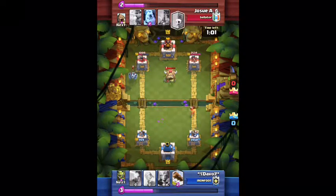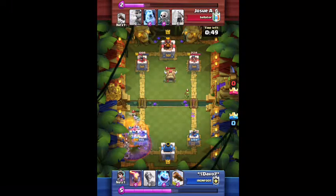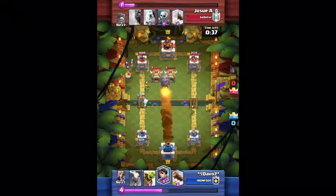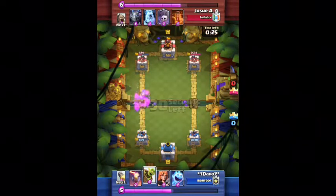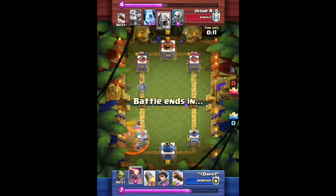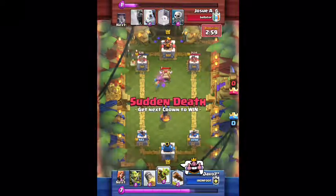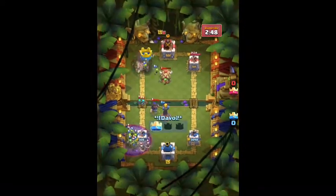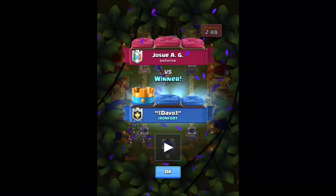He drops another Spear Goblin Hut and keeps logging my Princesses, but I have a Rocket. I don't mind the chip on the right side — it's the left side I'm trying to defend. He drops Mega Minion, Graveyard, and Poison, doing about 400 damage. I rocket his other Spear Goblin Hut, my Princess takes out the Rascals, and he has to log the Goblin Gang and Princess. We go into overtime and it's so hard to keep up. Finally I do a Rocket and Goblin Barrel to finish off the tower. Wow, that was a mouthful.